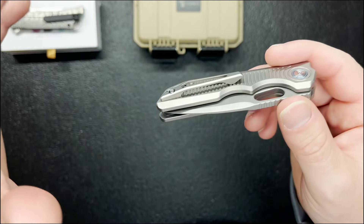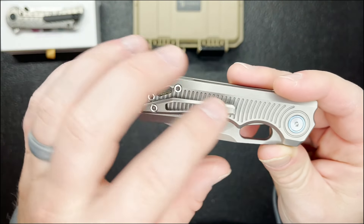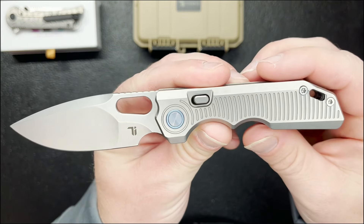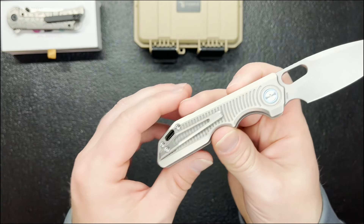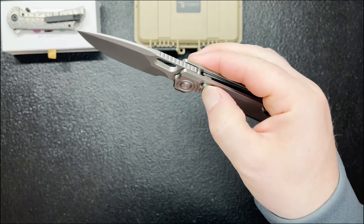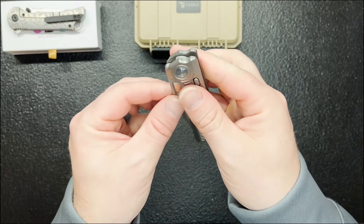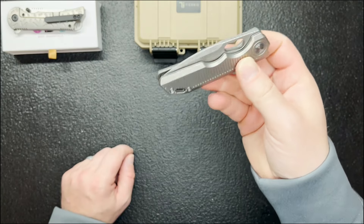Either way, you have your thumb stud and your rear flipper — they all open pretty well. I really like the thumb stud for a reverse flick. I always have slightly longer thumbnails and it causes problems sometimes getting under the thumb stud, but the reverse flick and that rear flipper tab is phenomenal. The jimping is not very aggressive but aggressive enough — I'm not going to slip off and I can really fling it open.